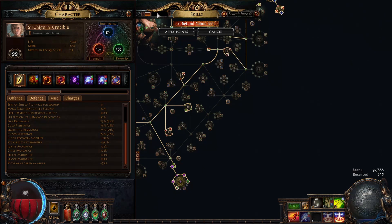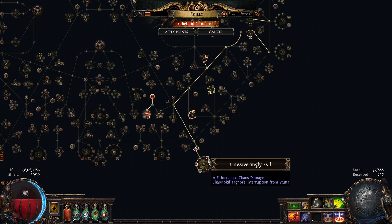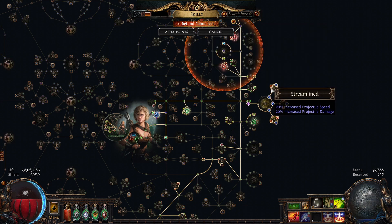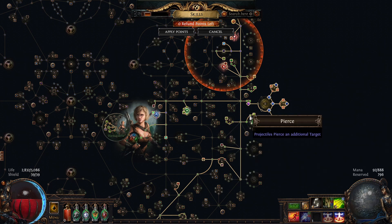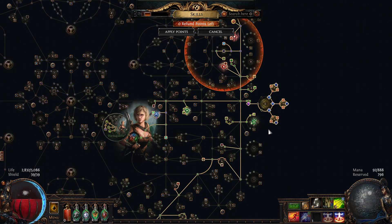Since we run so many unique jewels we need a lot of jewel sockets, which is why I run double cluster jewels. One is a chaos cluster jewel giving 30% chaos and 30% chaos damage, and I run a three-node Voices for the jewel sockets. Since Spark scales extremely well with projectile speed, I picked up three medium cluster jewels with projectile speed — if Spark moves too slowly it won't hit its maximum five targets in its duration. Each medium cluster jewel gives 30% projectile speed, and next to our Voices we pick up additional projectiles, allowing us to pierce the target five times — the maximum number of times Spark can hit a target. We also pick up 15% more projectile speed to round it off.